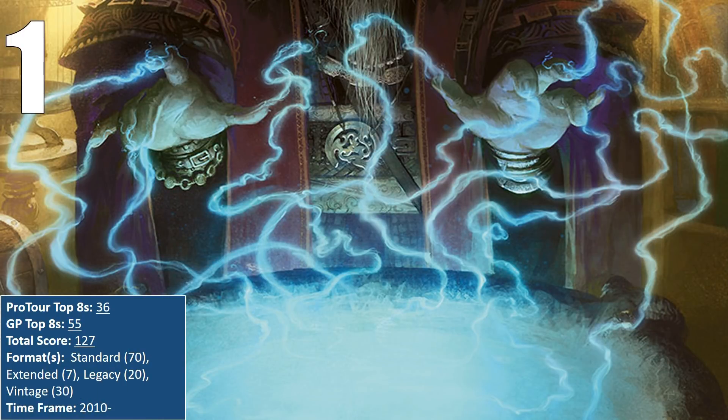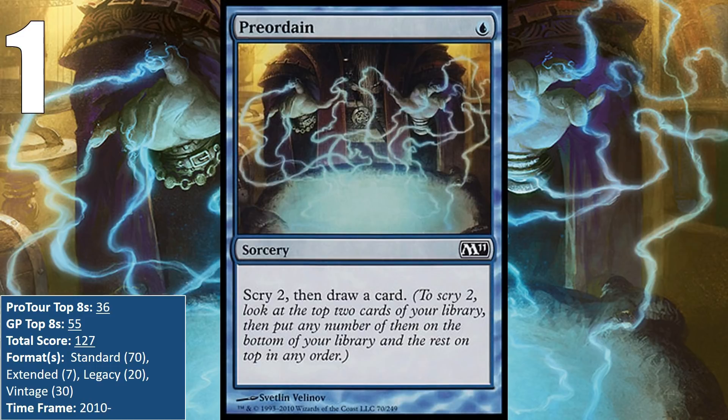At number 1, we have the only card ever printed in a core set to get banned, and that is Preordain. While it may not seem powerful on the surface, Preordain isn't all that far from Brainstorm — it gives you the ability to see up to 3 cards for a single blue mana. Sure, Serum Visions does something similar, but you scry after the draw, not before it. Preordain simply made blue decks too good and too consistent, and this resulted in it being banned in Extended near the end of that format, as well as in the nascent Modern format in 2011.